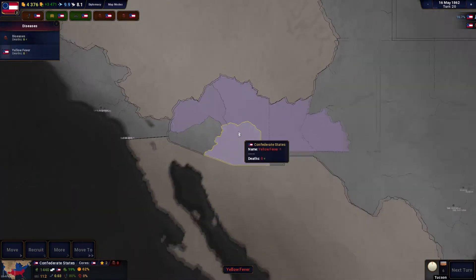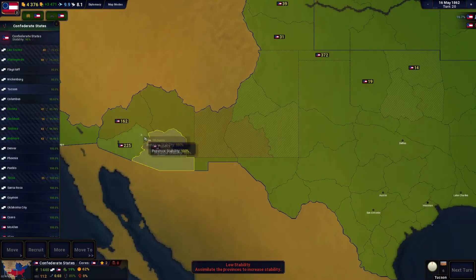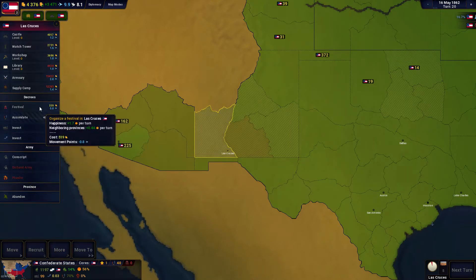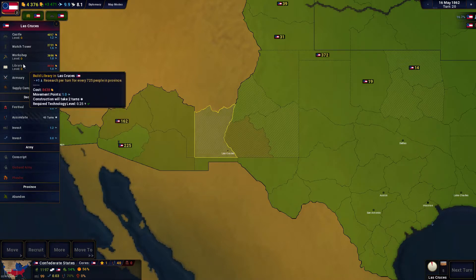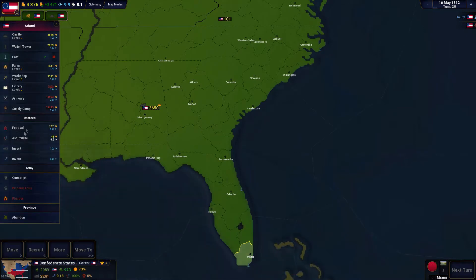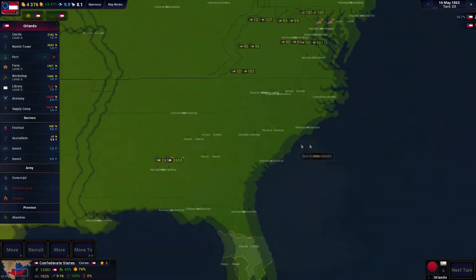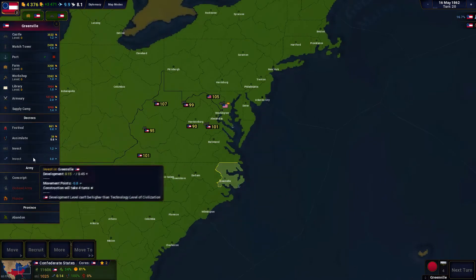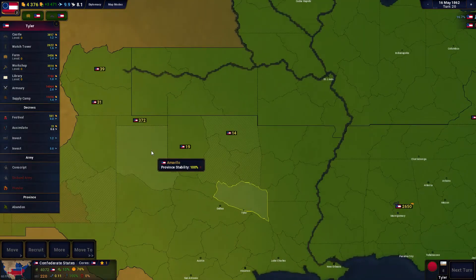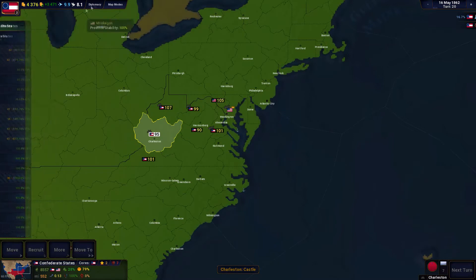We need food and a lot of other things so the people are happy. We've got some disease going on — I have not figured out how to fix diseases yet. Provincial stability is a concern. I'll invest a little bit into our port and then we can get some trade going. We want to build up our troops and defenses as best as possible because a Union attack will come eventually.